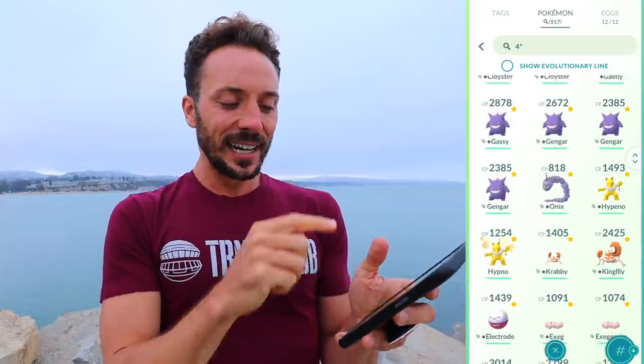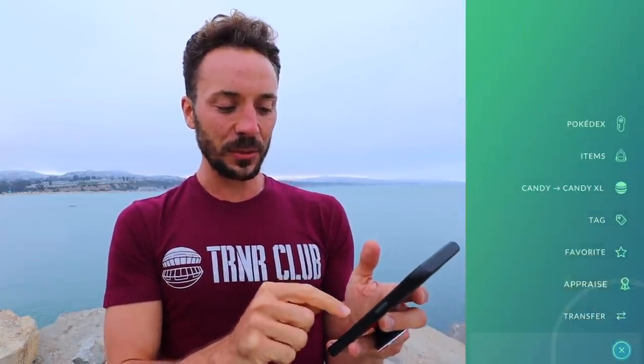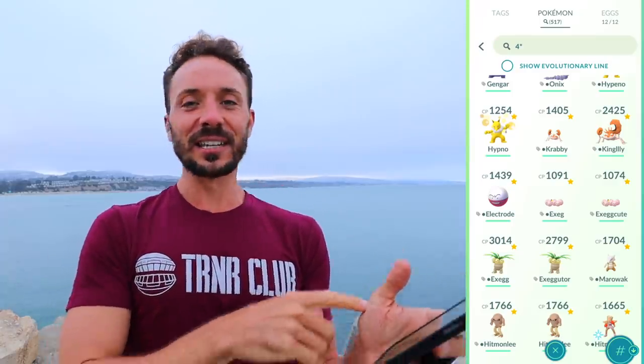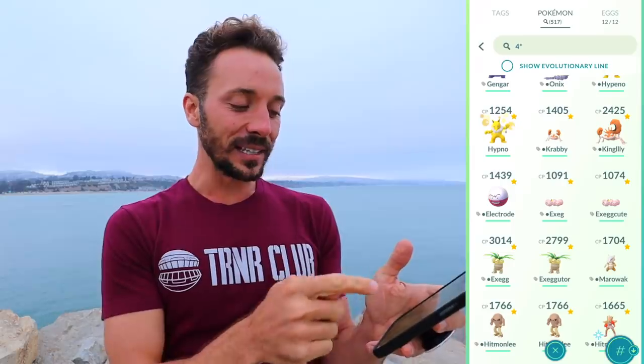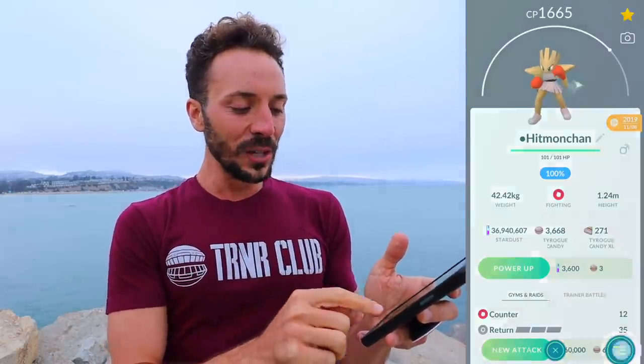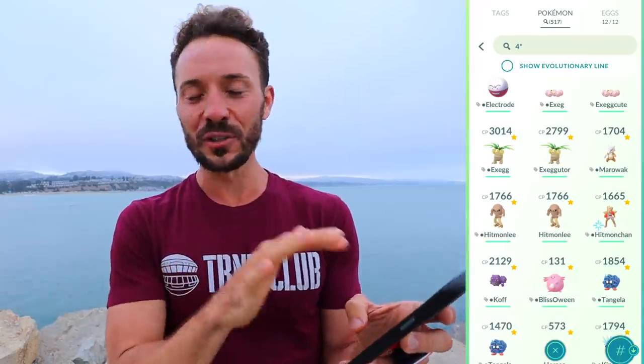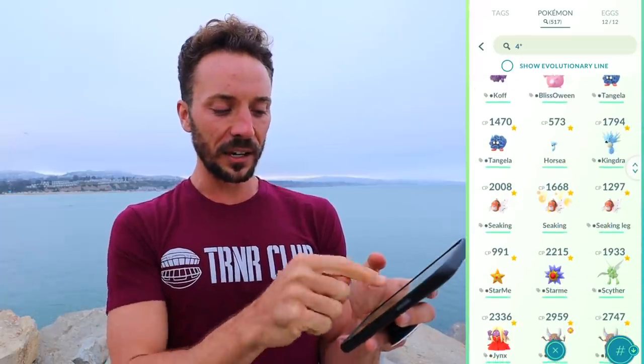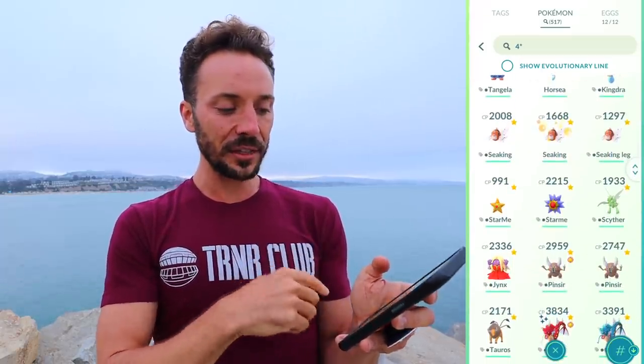Then we have the Cloysters, the Gastlys, Onyx, Hypno — this one was from a Lucky Trade, which is pretty cool. I love seeing those lucky 100% IVs because you can power them up for so much less Stardust. A couple of Exeggcutes — saving those in case we ever have a Comm Day. Executor, love that Pokémon. And the Hitmonchan — the only one I have came from a purified Shadow, and this was before I fully knew about Shadow strength. We have one Chansey that's a 100% IV — super baby, haven't maxed it yet. Got a lucky Seaking, Jynx, Scyther, Starmie. There was a point where I wanted to max every 100% IV I had. Thankfully I didn't because I would have zero Stardust. And we have Pinsir maxed out, ready for the Mega.